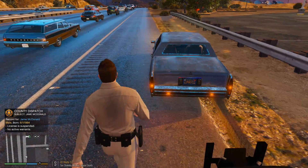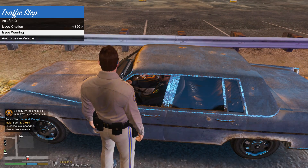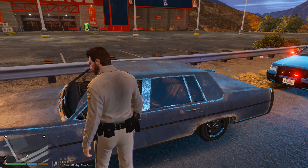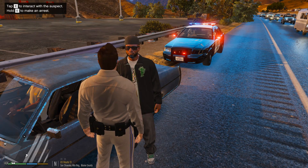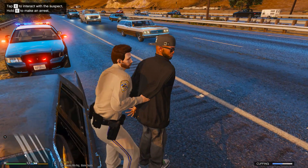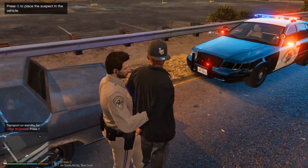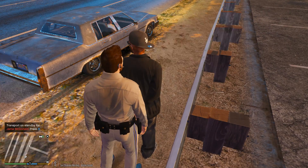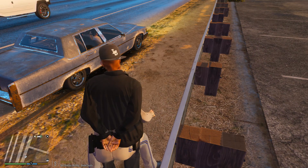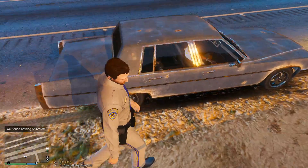Okay sir, do me a favor — go ahead and step out of there please. Now, you have a suspended license and unfortunately you're not allowed to drive away like that, so what I'm going to do is put you in cuffs just for a second, and I'm going to cut you a break in just a moment sir. Come on back here with me. I'm going to do a quick pat down. Okay, do me a favor, go ahead and have a seat. I'm not sure if I can interact with his friend over here.